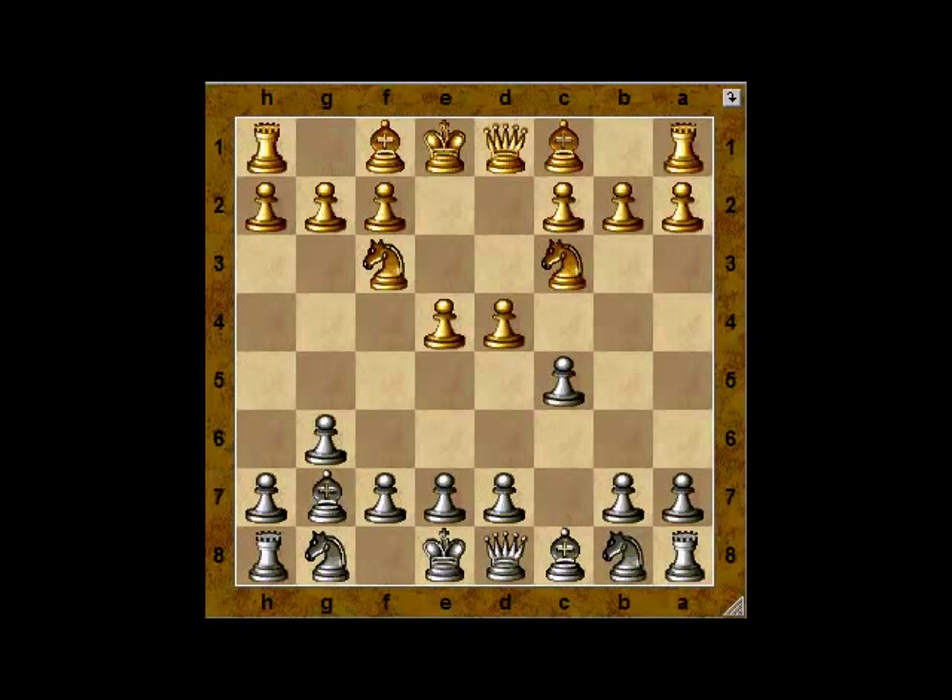The pin on the knight at c3 is one force, but there's also an immediate trap. What happens if White brings the bishop out to c4? Oops! There goes the piece. Recently, even an experienced international player fell into this trap in a game against me at the American Open.